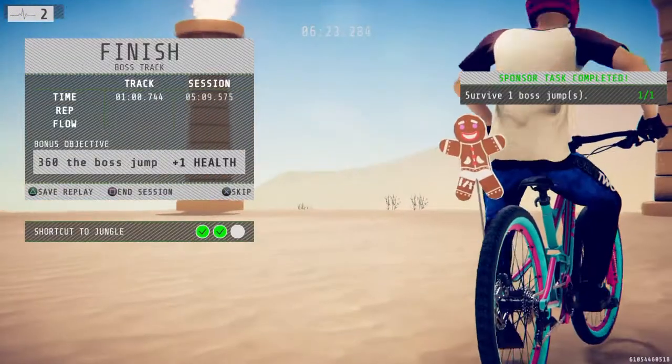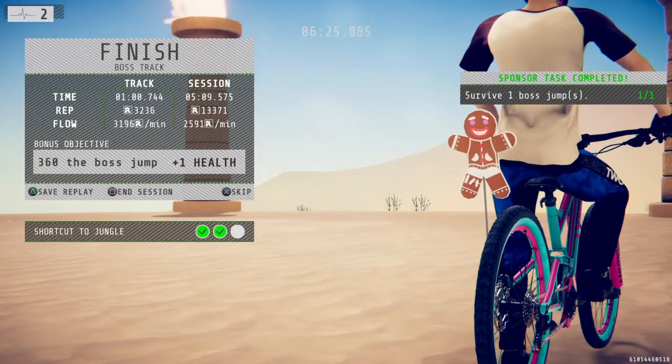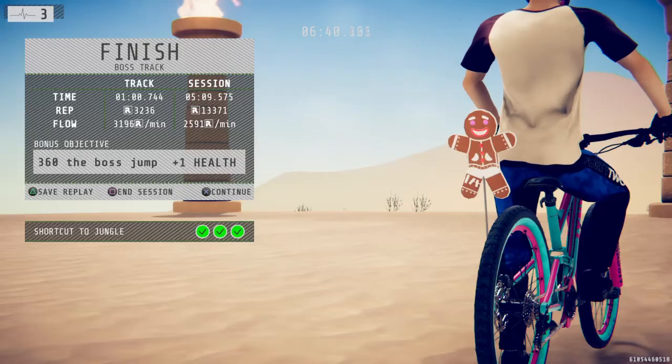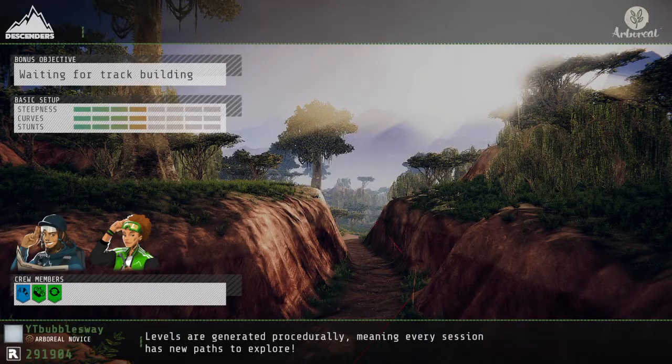We have to complete the boss jump three times, and as you can see at the bottom it says 'Shortcut to Jungle unlocked.' Anytime I do live streams I'll always use the face camera mic, but when I make videos I just randomly hit record — that's how I get the best clips. If you're new here, don't forget to subscribe, and if you want to support the channel a little more, we also have memberships — link in the description below.